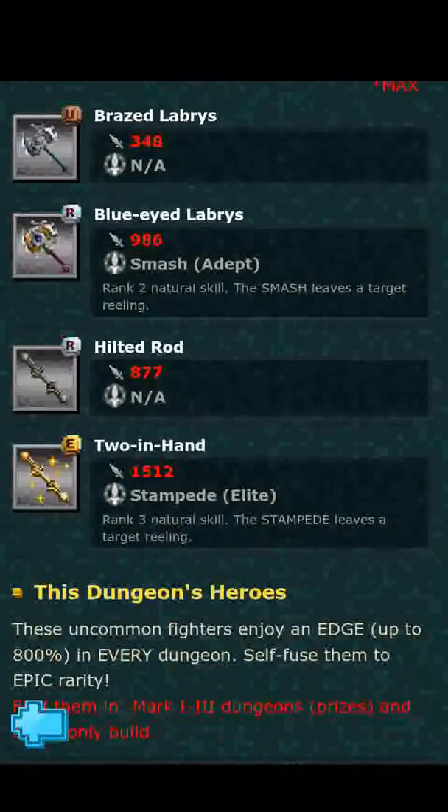The Two in Hand has 1512 attack, Stampede Elite — a high multiplier single target skill. The other three pieces are not really anything special, but the Two in Hand is pretty nice. I'm pretty certain that's going to be the reward for completing Harpy's Horde this time around, so I'm definitely going to be going for that.